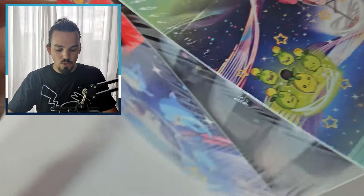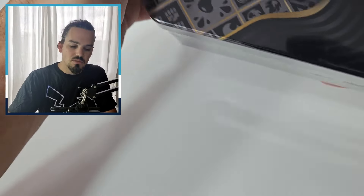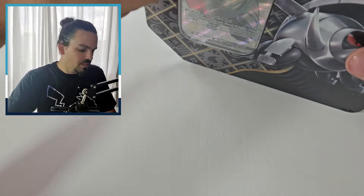We also have a full sealed box of the mini tins, so we're gonna open up both products. We're going to see who has the better hit rates, what's more worth it for you guys. We'll save the Charizard for last because I feel like everybody's gonna want to see that one last. So we're gonna start with the Iron Treads tin.